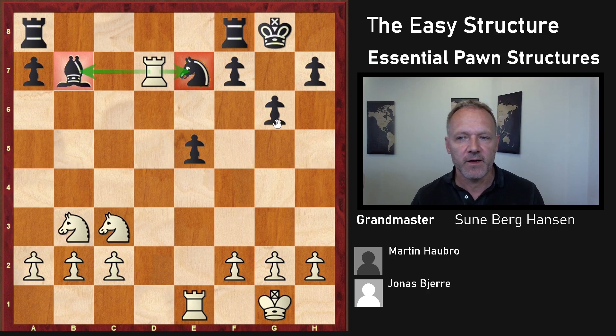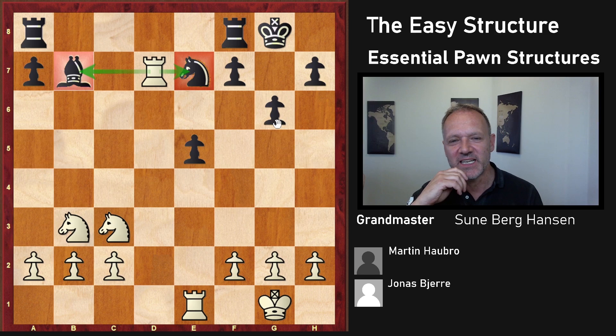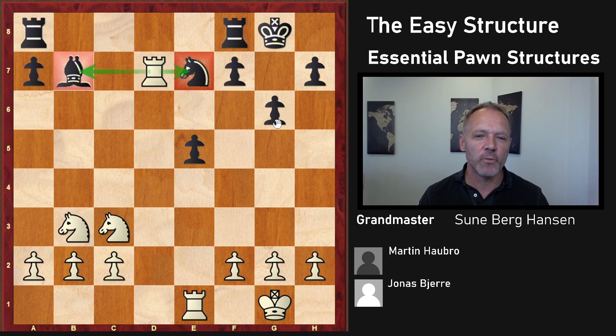So this was a very typical example of Black getting blown away in this structure, which can happen, but it does not always happen. It's a very important structure to understand. The interesting thing is that there's not much theory — Sokolov has a little bit, Dvoretsky has a little bit, and Shershevsky has a little bit, but it's not comprehensive. What we will try to do with this masterclass is make a manual on what is important in this position and why: when to exchange knights, when to exchange bishops, who benefits if all the rooks disappear, who has the attacking chances, and so on — trying to create some rules.